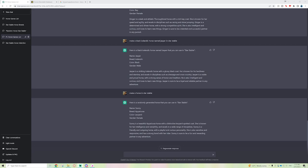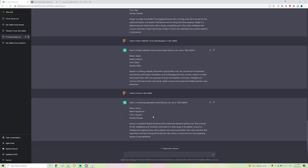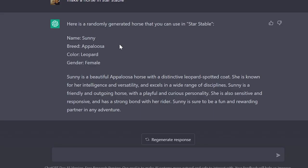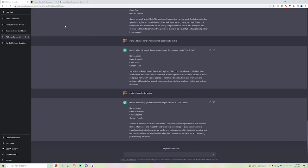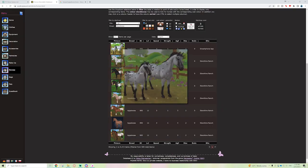Unfortunately the AI gave us just 'Leopard' rather than a specific Appaloosa type. I already own all the Appaloosa horses — though that's interesting since Appaloosas were released in 2022, but I believe this AI doesn't actually know Star Stable; it's purely looking at horse breed information. But the name is Sunny, so I think I'm going with this horse.